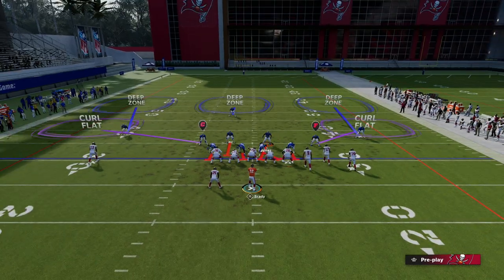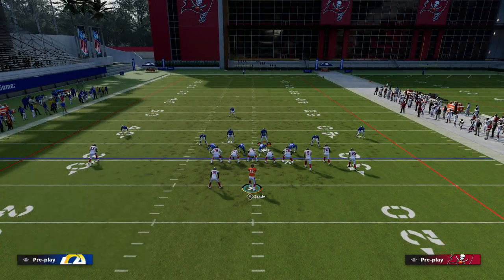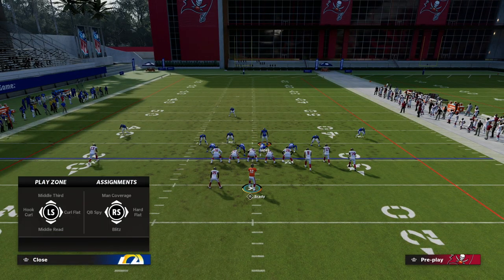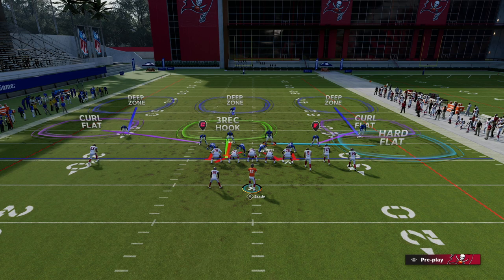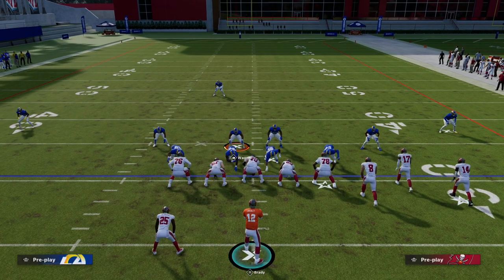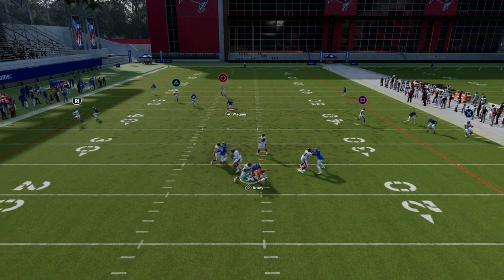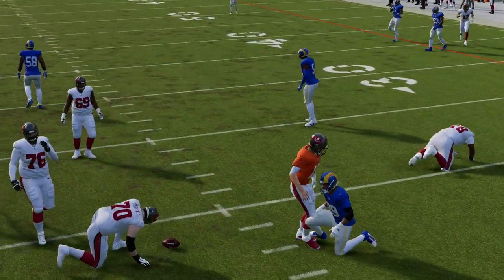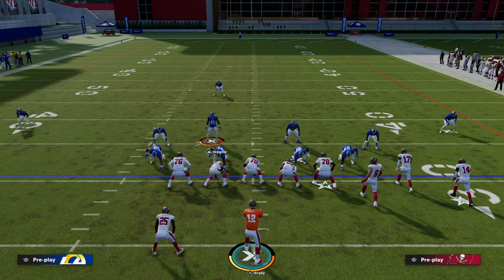My favorite way to play coverage out of this is to pinch the line and crash the line out. I'm going to bluff blitz one of my defensive linemen, and then typically I'll double flat one side — in this example, the right side — and you've got another flat over here. You get really good coverage and quick shed because it's Madden 23 and Big Nickel Over G is one of the better shed defenses in the entire game.